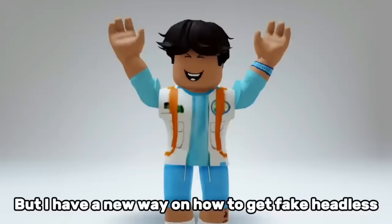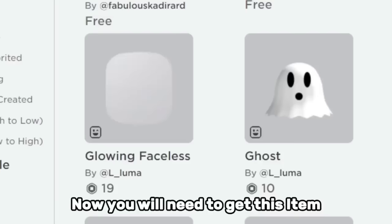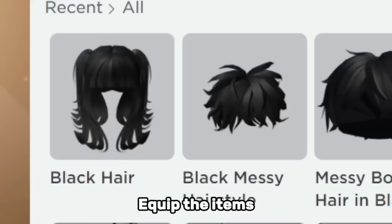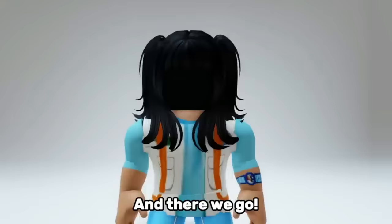But I have a new way to get fake headless. First, let's go to Marketplace, then click Heads, click Heads again, and click recently created. Now you will need to get this item — you'll also need a black hair. Equip the items. Lastly, change the skin tone of your head to black, and there we go. What do you think about this trick? Tell me in the comments.